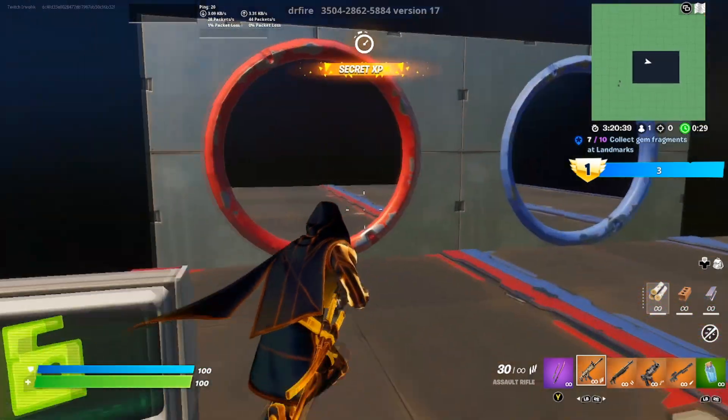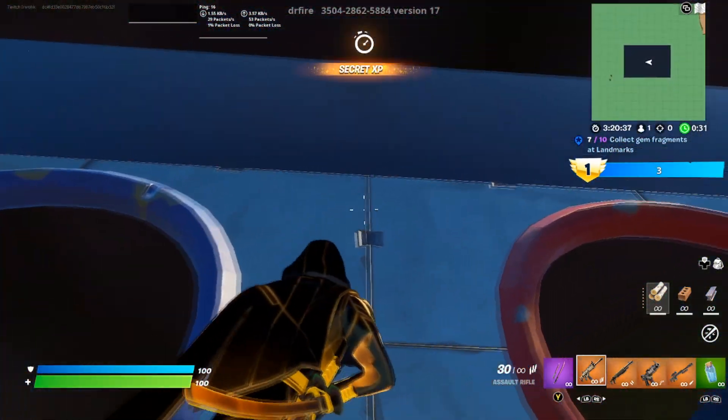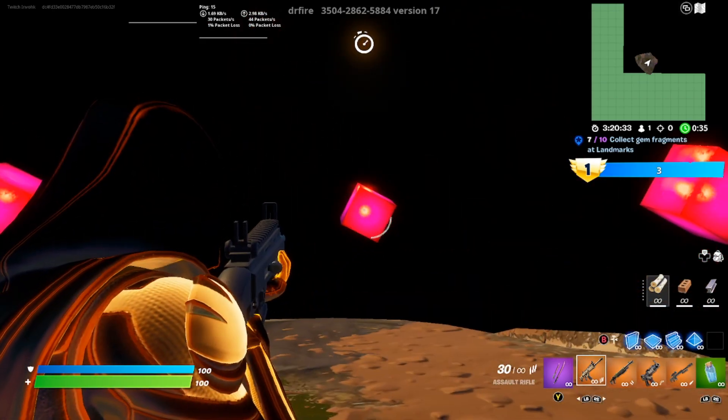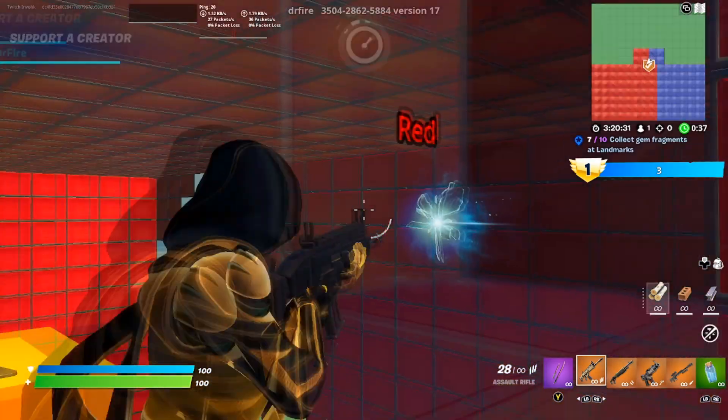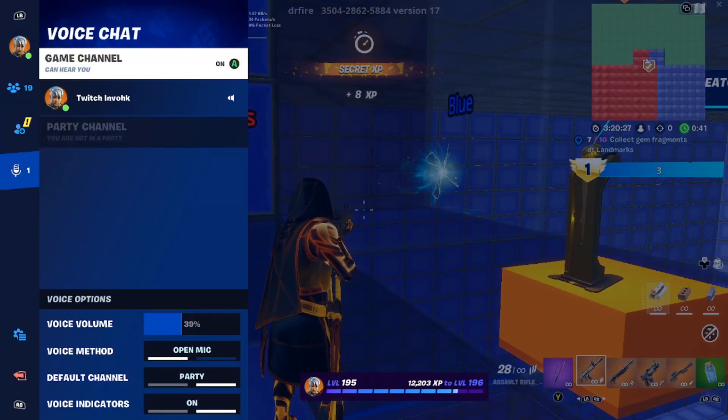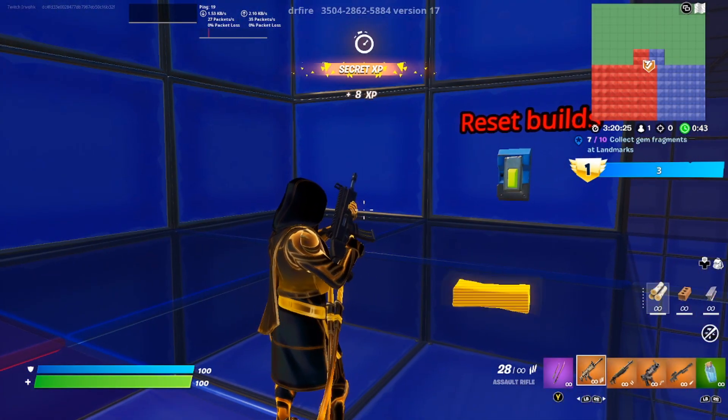Right in that area there's your secret XP. From here you want to aim directly at that glowing area — two shots should do it. As you guys can see we're getting a decent amount of XP; you're just going to keep stacking that XP up. We'll look at the total towards the end.